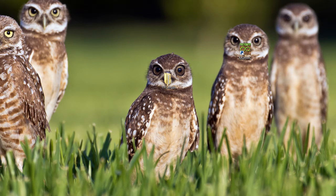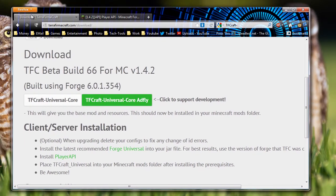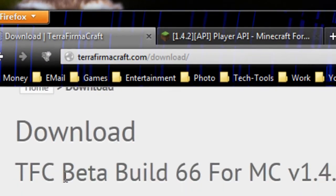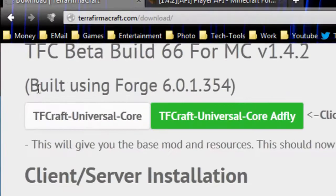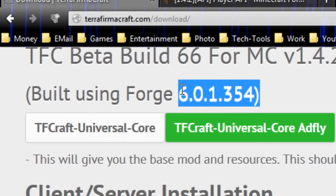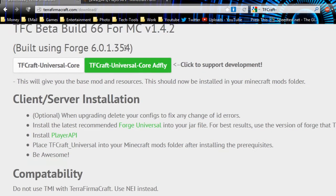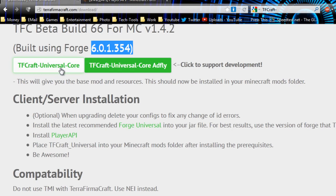The first thing you want to do is download the appropriate mod pieces. If we look at the TerraFirmaCraft website, which is TerraFirmaCraft.com/download, we can pull up the requirements for this mod. First thing we want to pay attention to is it says built using Forge 6.0.1.354. This mod gets updated somewhat regularly, so by the time you watch this video it might be different, so just pay attention to what version number it says there. Then just make sure you download the mod — I suggest using the AdFly if you don't mind, but if you have a problem with AdFly, there's an alternate link right there.